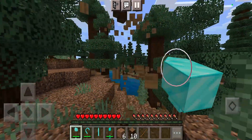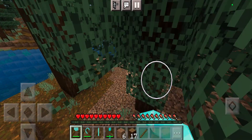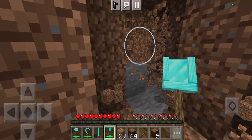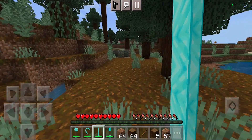The great axe will mine out an entire log at once, which is so cool. The shovel is also incredibly good — as you can tell, we are mining out a lot of blocks at the same time, which is just so useful.